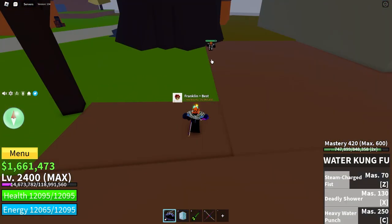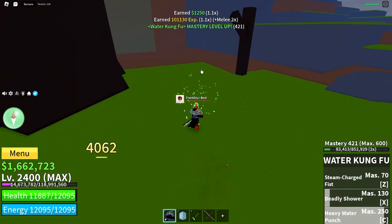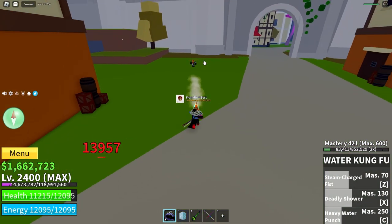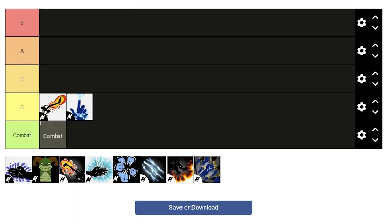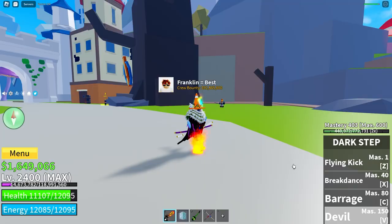Next is Water Kung Fu. Water Kung Fu is 750,000, which is not very good for a new player. The first move, the steam fist, is alright — it pushes enemies back. The second move is very nice; it shoots a barrage of water droplets that don't knock back at all, which is great for combos. The final move is a mobility type move with small range but does a fair bit of damage. It's got the most damage out of all the first-world ones including combat. If I didn't have to look at the price, I'd put it above Darkstep. Also, Darkstep has a move where you can set your leg on fire, dealing more damage.